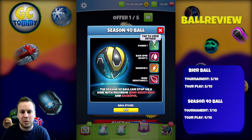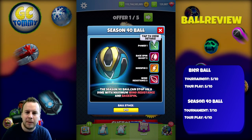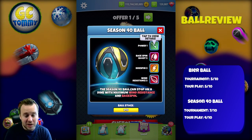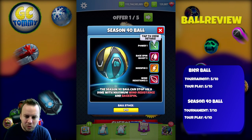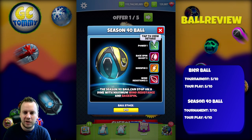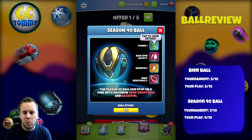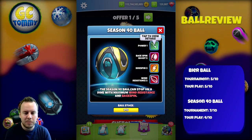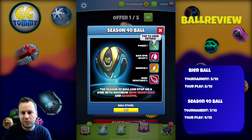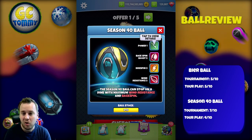Moving on to the Season 40 ball, I have a much easier time placing this one — it's clearly a par 3 ball in my opinion. Beautiful stats with power 1, backspin boost 5, side spin 3, and wind resistance 5. Especially for those playing in master, you know how important a backspin boost ball is in this game nowadays. Going back to the Nordic Fjords tournament and the Heroes of Rock tournament, there was one par 3 where a backspin boost ball was essentially required.